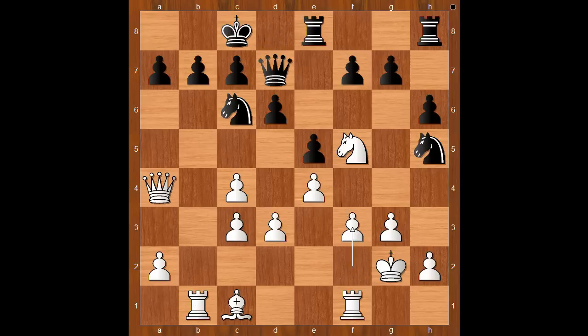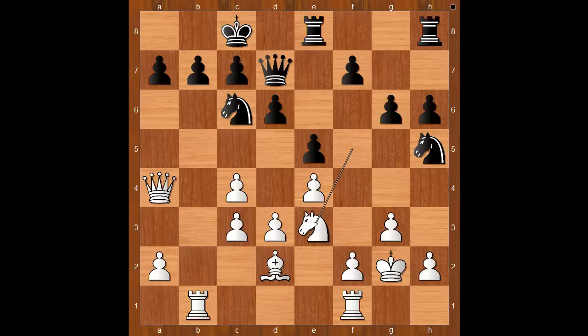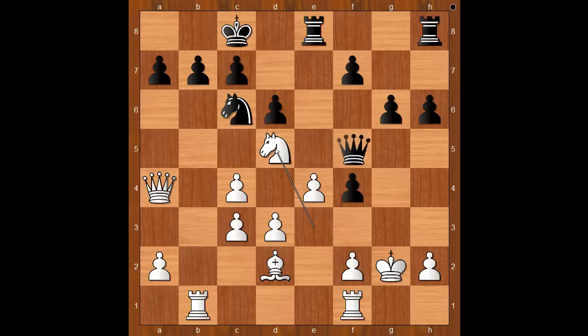f3 was played. If something like bishop to d2, then g6. And after knight to e3, black can sacrifice the knight on f4, check. The pawn takes on f4, pawn takes on f4. If knight goes to d5, queen to g4, check, king to h1, queen to f3, check — and black has a draw by perpetual.